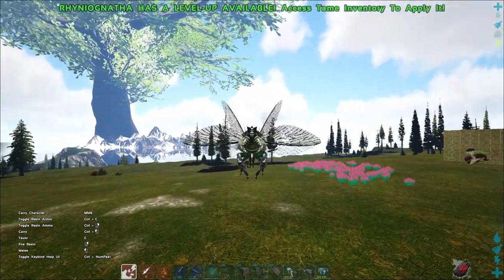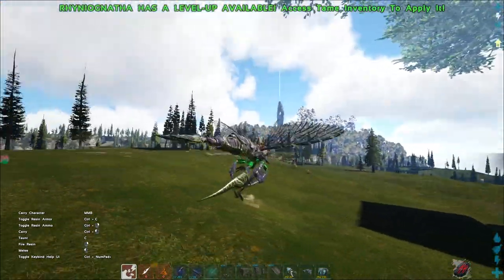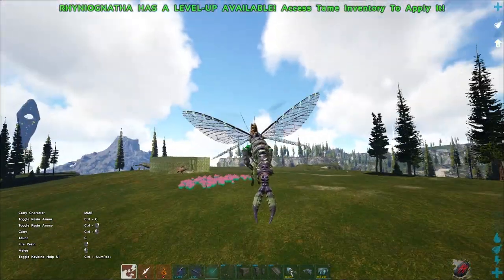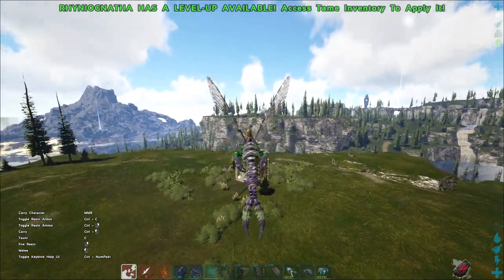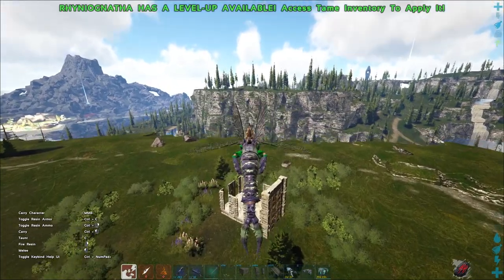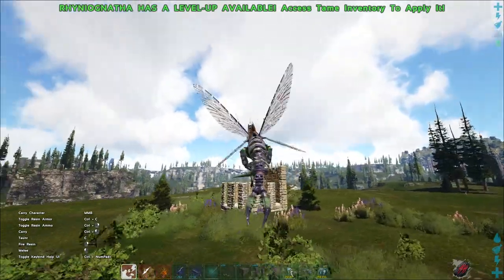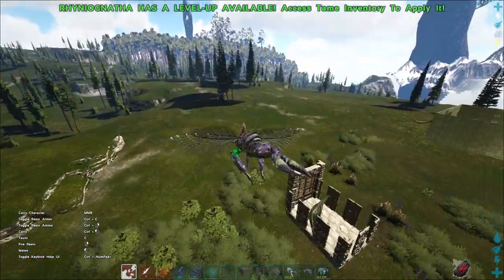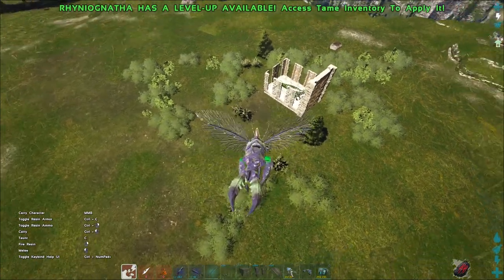The last strategy — probably the best one for late game — is to just grab one with a rhino, for example, and get him into a taming box like this one over there. Now just drop him in. There we go — now he's also stuck in there and you can start knocking him out.